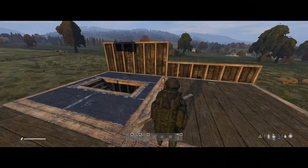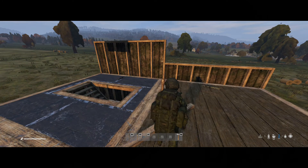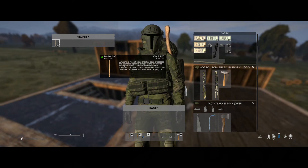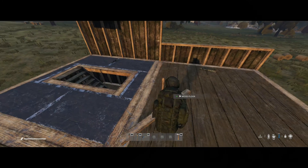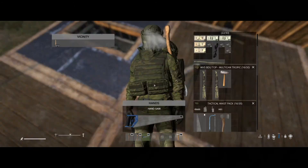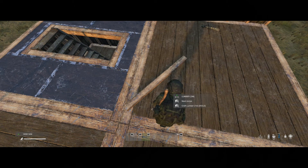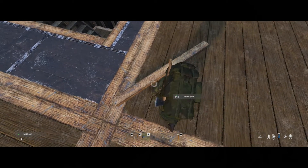Hello my fellow DAZers and welcome to the channel. In this episode, we're going to be building a one meter wall. To get started, you're going to need to cut your 3M planks. We'll get our saw in hand, look at our planks, and our first recipe up is going to be the one meter wall.